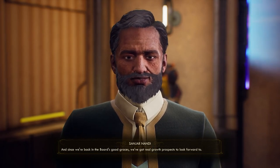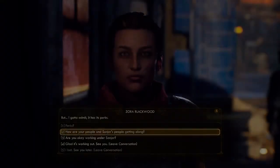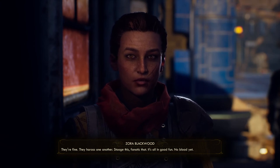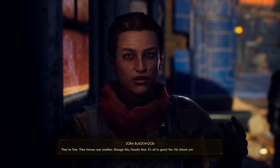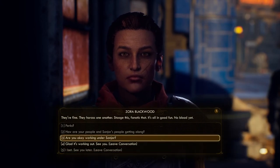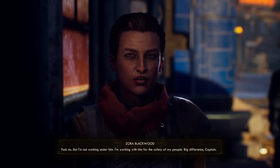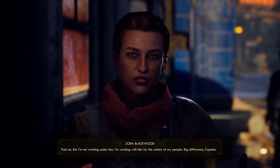Sanjar adds: "Since we're back in the board's good graces, we've got real growth prospects to look forward to." On the Iconoclast side, Zora describes the dynamic: "They harass one another — 'stooge this, fanatic that' — it's all in good fun. No blood yet." Zora clarifies her position: "I'm not working under him. I'm working with him for the safety of my people. Big difference, Captain."